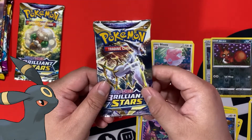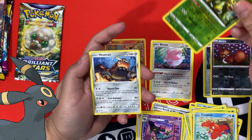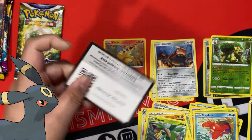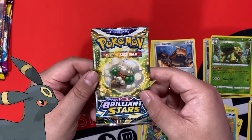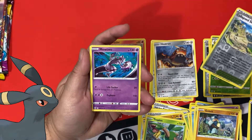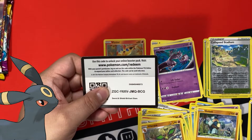Alright, Brilliant Stars — I love Brilliant Stars. I'll say it again. And another non-holo. Code card. I hope this Umbreon tin didn't just give me a Victini only. This was a terrible Umbreon tin. Code card.